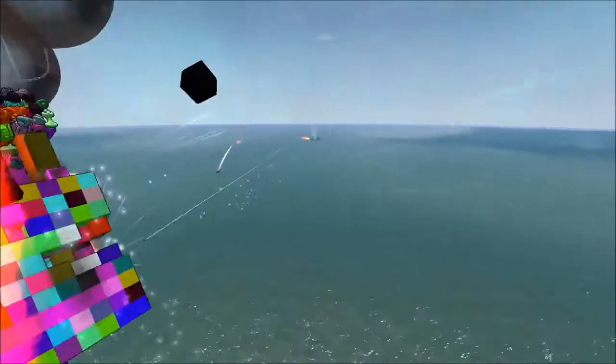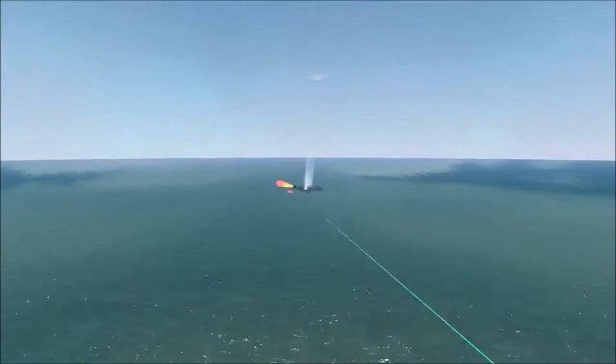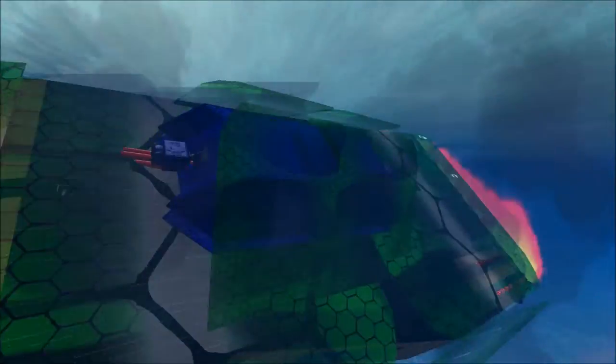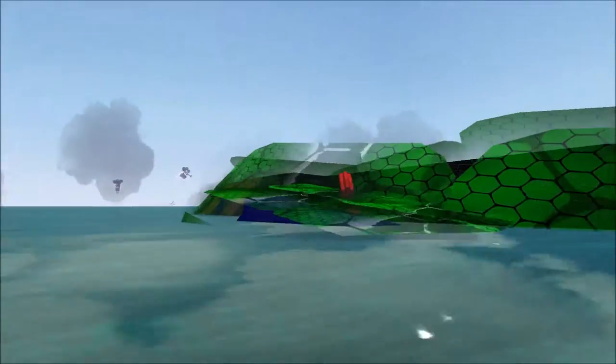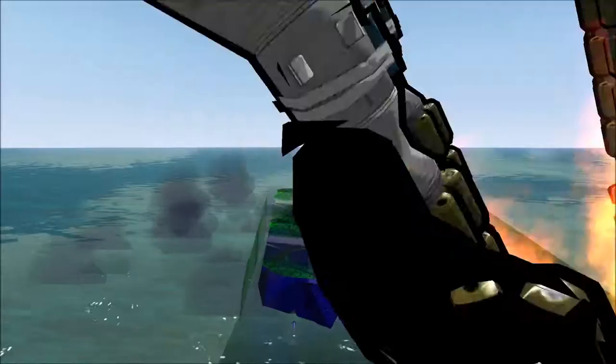The Puddle Strider is sinking back down once more, even though it's at 100%. Now it's rolling over some, probably because of buoyancy, and that's causing the cannon to no longer function properly. But it was able to get off another missile volley.